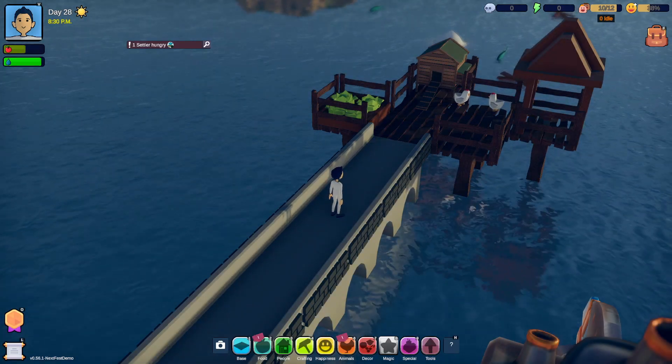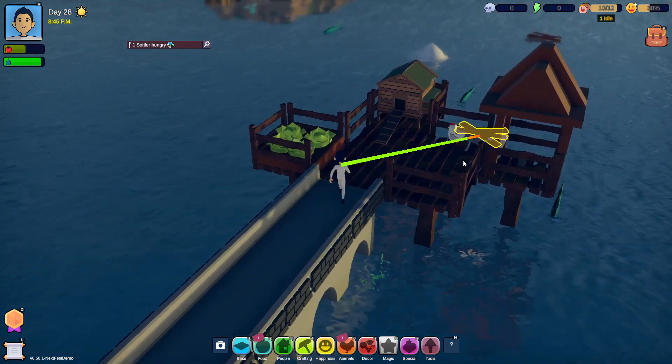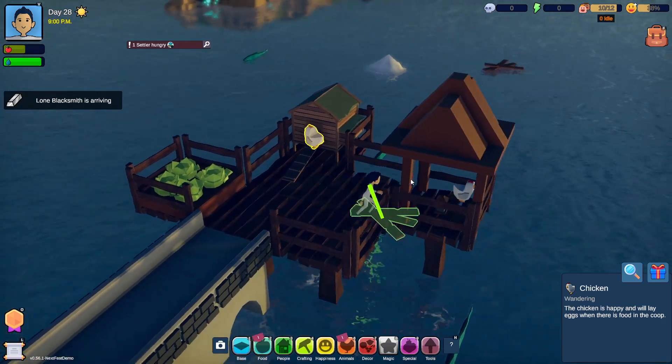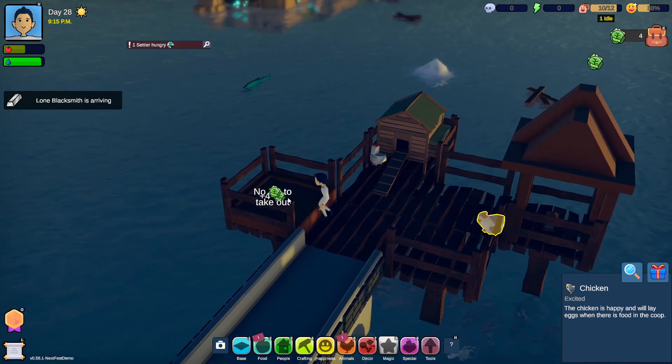Do we hear some clucking in the distance? Well, that's because we see chickens. Yeah, there are chickens around here and we connected our island over to here.